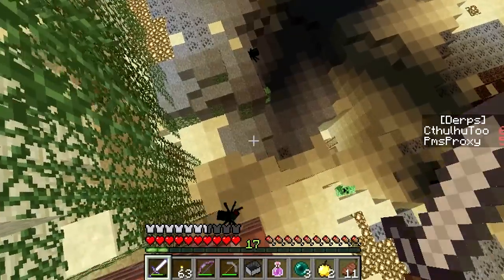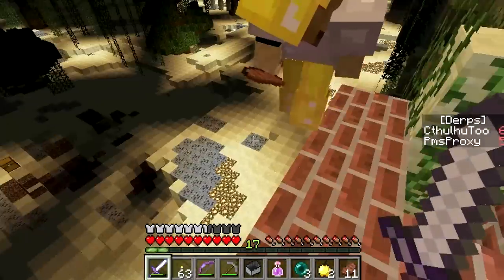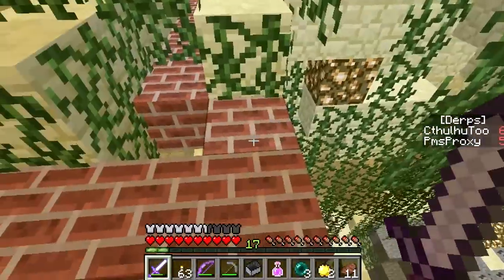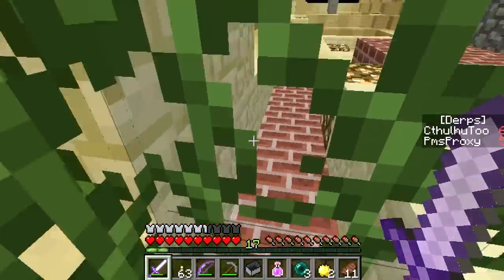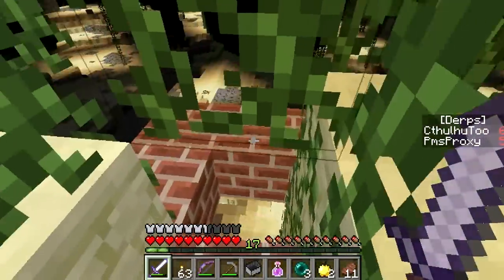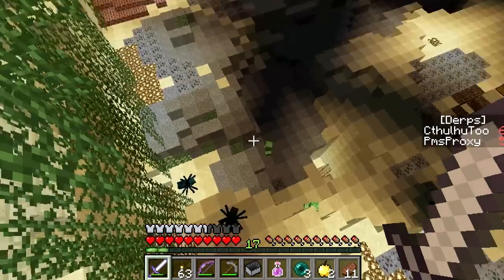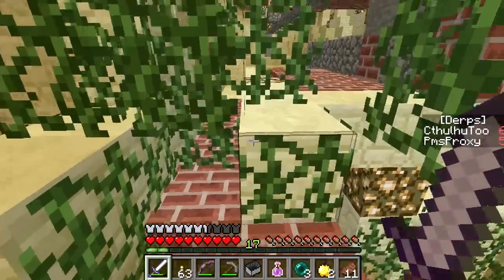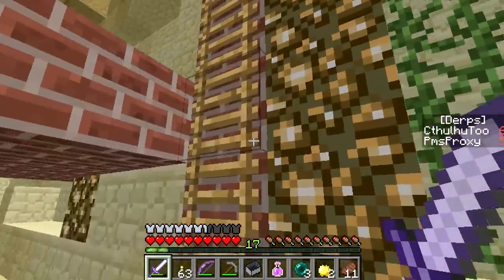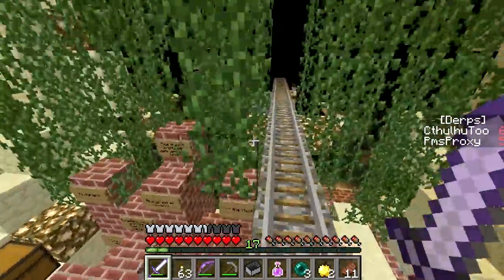I see baby spiders spawning already. Where are they spawning? Over to the left by the glowstone. Because I was thinking I'd like to go check out that bricky area. I think that's the sign-off shelter, because it said immediately down and to the left. Yeah, it'd be nice to set up a little safe place to retreat to. But if there's baby spiders... Guess what we're going to do? I'm going to blow the crap out of it. Yeah! Now you're thinking.